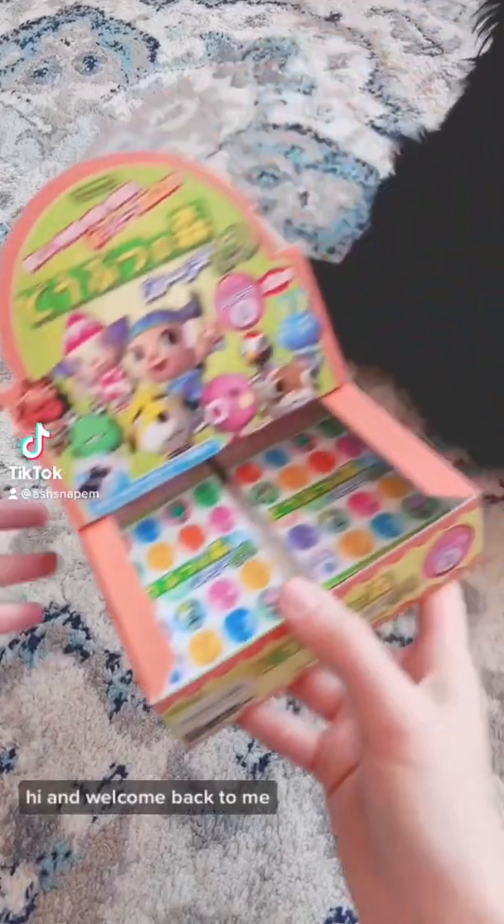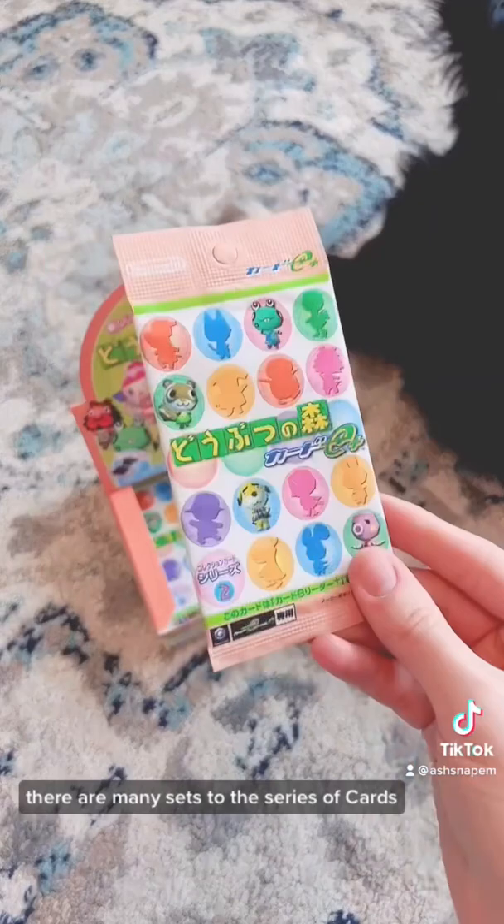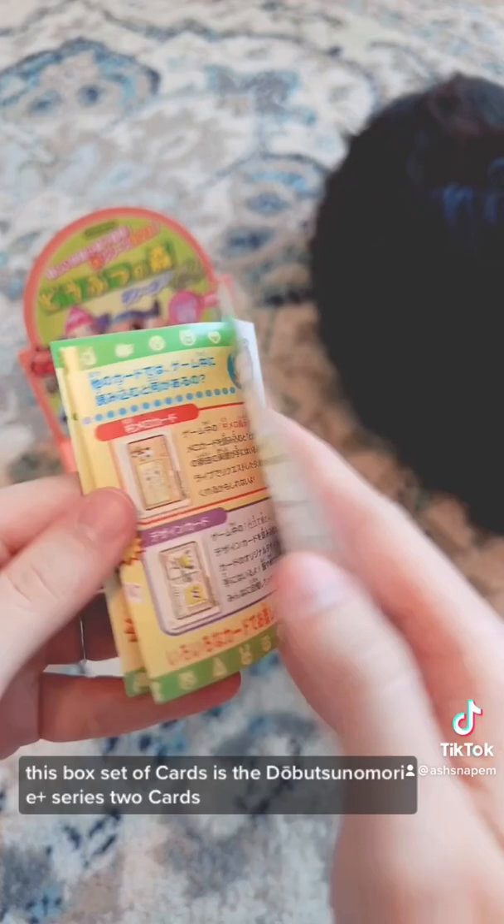Hi and welcome back to me selling my soul to Animal Crossing. Before there were amiibo cards, there were e-reader cards. And just like amiibo cards, there are many sets to this series of cards. This box set of cards is the Dobotsu no Mori E Plus Series 2 cards.